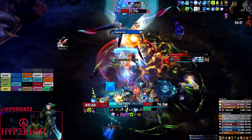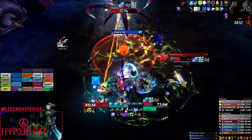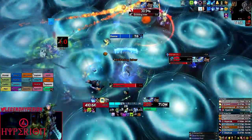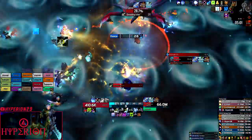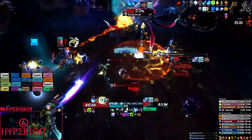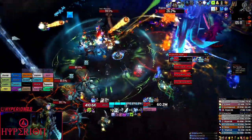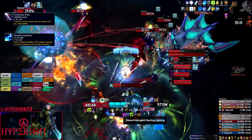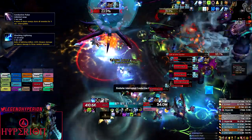In phase two, the strategy doesn't change too much. The debuff spots are improvised — whenever the boss casts Arcing Current and you have the debuff, you just make your way to a spot, and if someone is there you move further. The main thing to deal with in phase two are the interrupts from the extra adds that spawn. The most important one is Conductive Pulse cast by the Witch, which should always be interrupted — if one of these casts goes off, it's basically a guaranteed wipe.